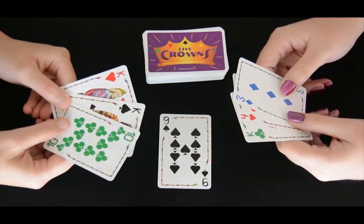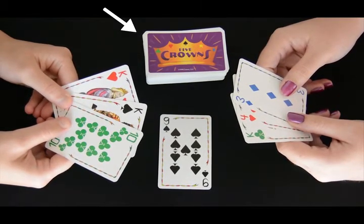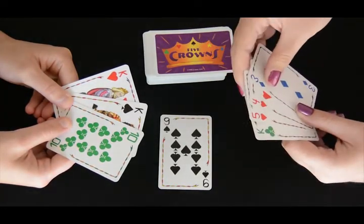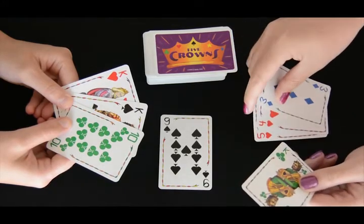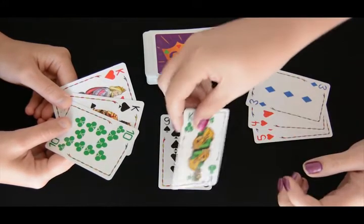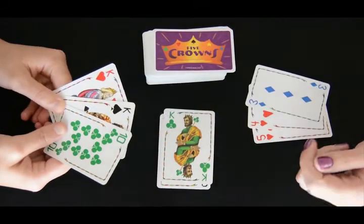The person to the dealer's left goes first by either drawing a card from the deck or picking up the top card from the discard pile. The turn is completed by discarding one card. If a player is able to arrange all of their cards into books and/or runs with one card remaining, that player will then lay down their cards and discard their extra card in order to go out.